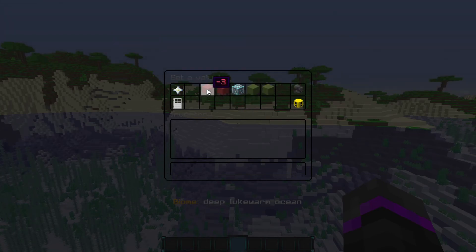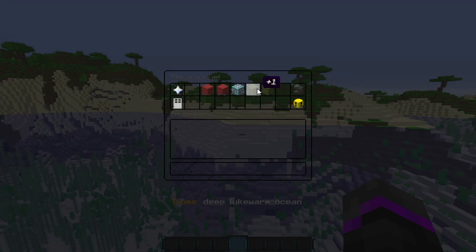So we can go ahead and boost up the vein size. Currently it is 8 by default. You can add 3, add 1, minus 1, or minus 3. Let's go ahead and boost it pretty much all the way up just to showcase for this video. Obviously you probably wouldn't want that — we're going to boost up a whole bunch of different values just to showcase in this video.